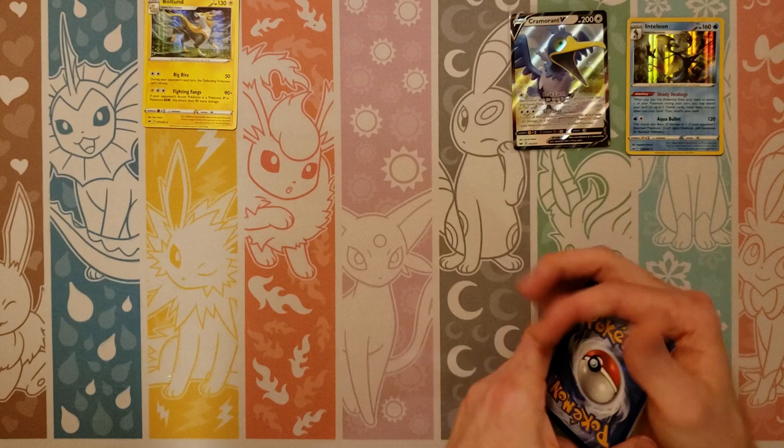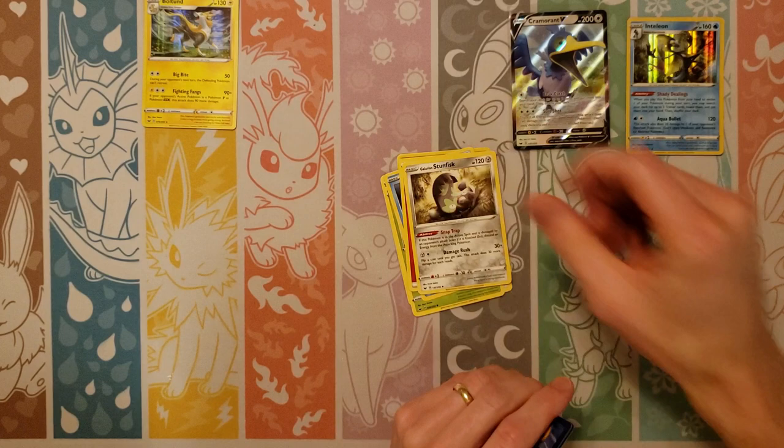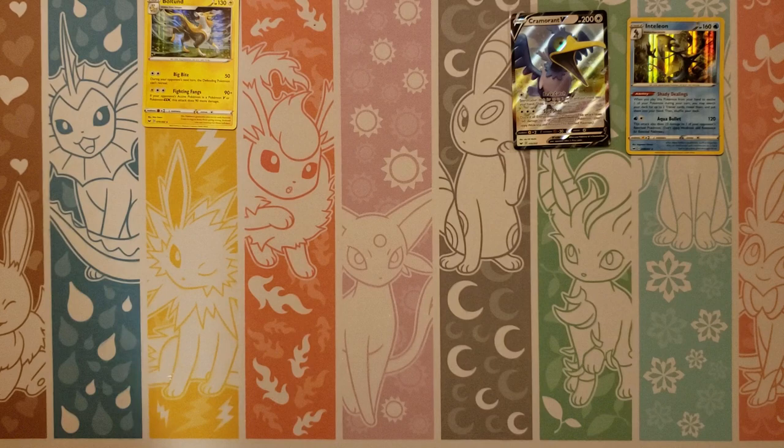Sizzlepede, Snom, Mawile, Gossiflur, Goldeen, Fire, Stunfisk, Pokemon Center Lady, Seeking, Reverse of a Mudbray, and a Garropolat. So nothing too exciting yet — just one normal V and two holos, although they are cards we don't have.